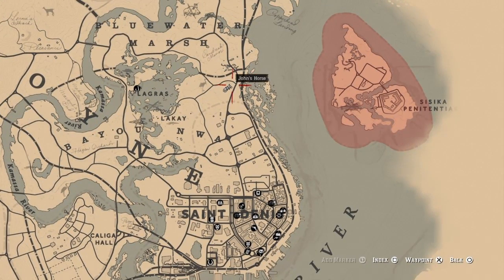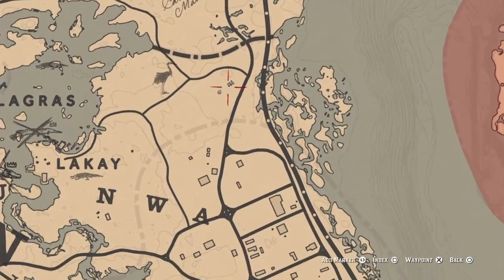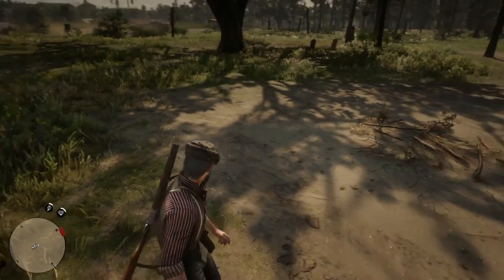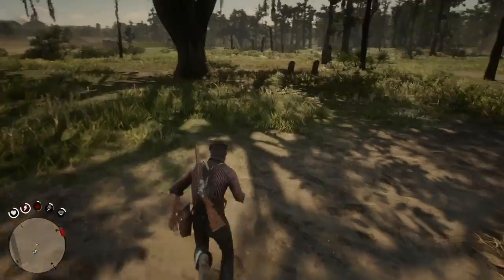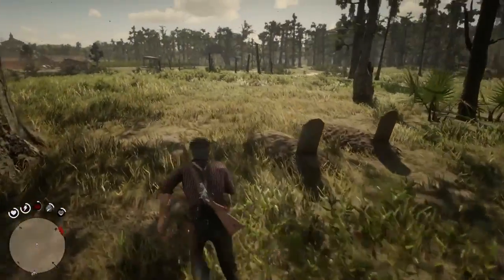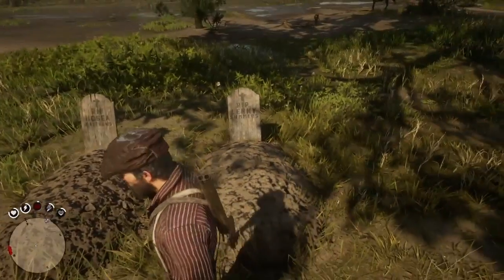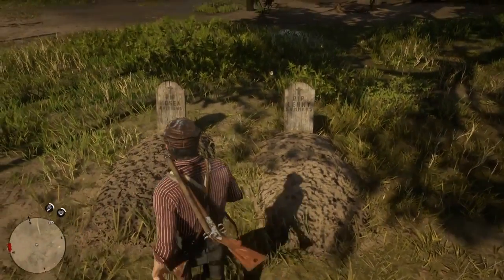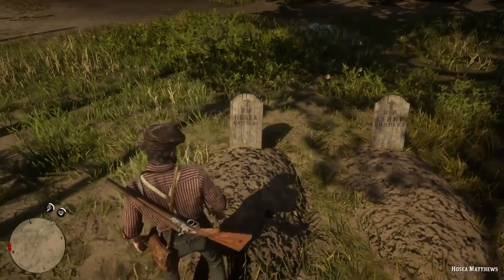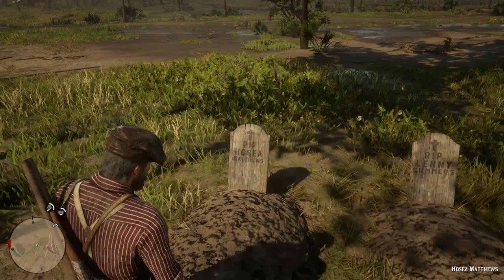The next two people I'm going to show you are right beside each other: Hosea Matthews and Lenny Summers. Come exactly where my marker is at — as you can see it's right above Saint Denis. Go right there and up here by a tree you're going to see their two gravestones right by this big tree. Just walk over and inspect both of them to get both completed and marked off your list. All you've got to do is hold triangle or Y, whatever console you're on, to inspect it and get it marked off.